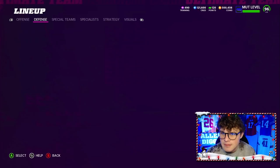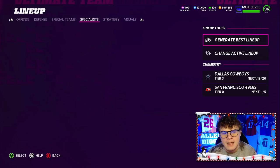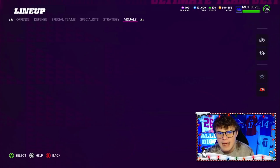My jersey carried over when I started a blank lineup — that should get us to 19 out of 20. We are running Cowboys all across the visuals tab: coach, stadium, and both jerseys. So we're at 19 out of 20 Cowboys right now.